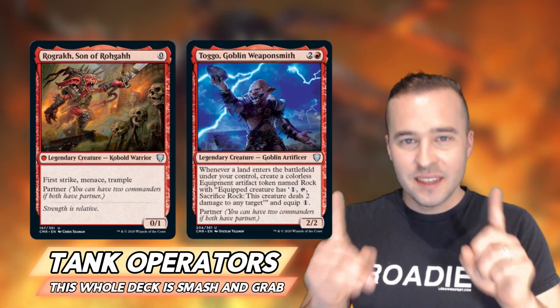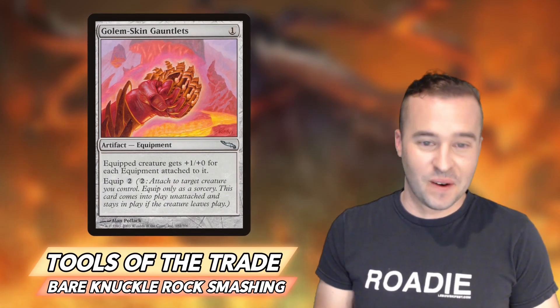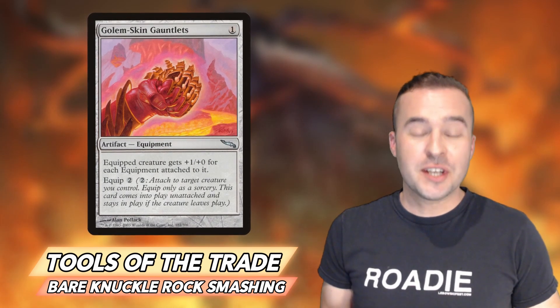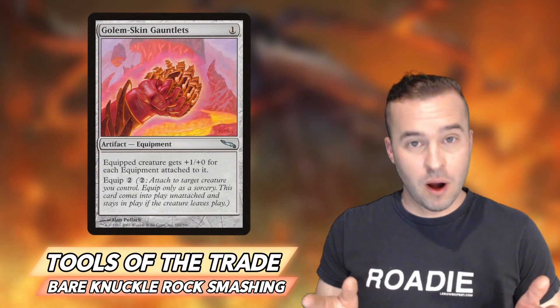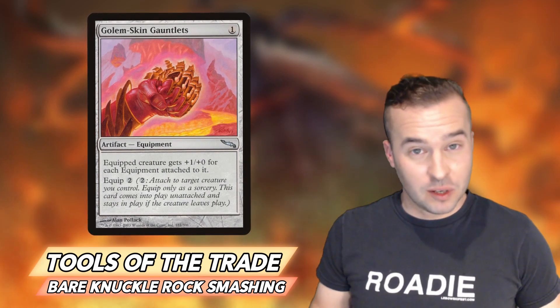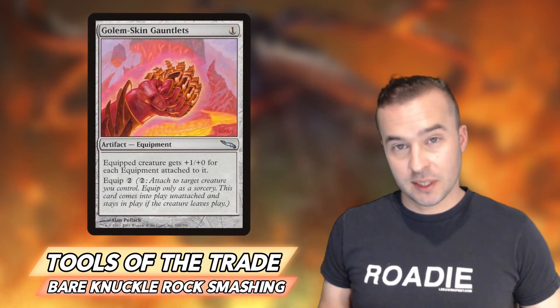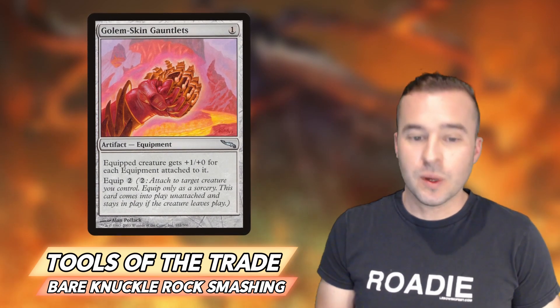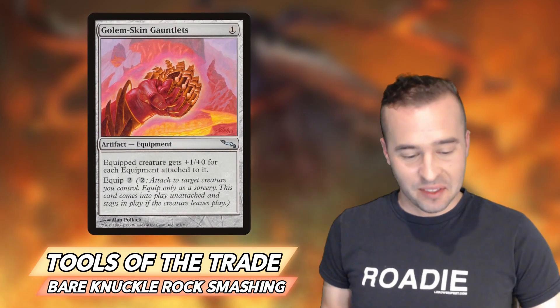Why these two commanders? That's going to revolve around Golem Skin Gauntlets — a beautiful equipment card. Equipped creature gets plus one for each equipment attached to it. One of the cool things about Rog is that Rog has First Strike. So we get Golem Skin Gauntlets on there, keep making our land drops, and put those rock tokens onto Rog. That's really going to power it out. The fact that it has First Strike is really going to allow you to end up with a creature that's hard to block and push that damage through. They're going to have to throw the whole kitchen sink at Rog by the time you get all that equipment on there.